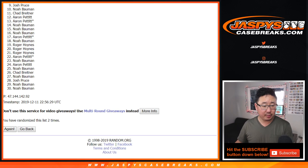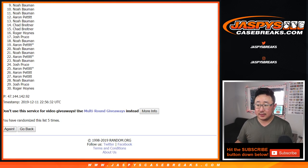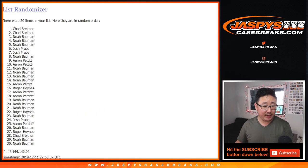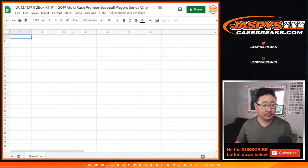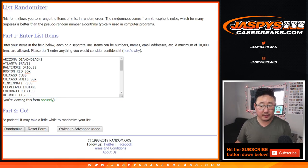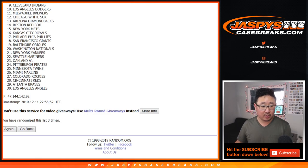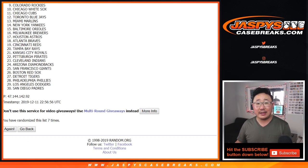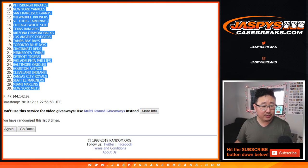Rolling one through eight times to randomize the spots. After eight rolls, we've got Chad down to Noah. Then rolling two and a six, eight times for the teams. After eight times, we've got the Nationals all the way down to the Mets.